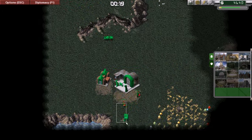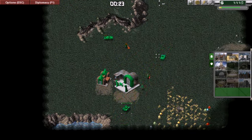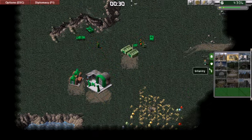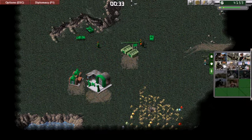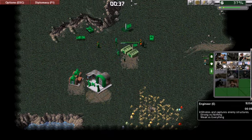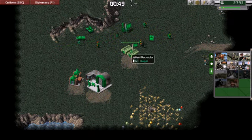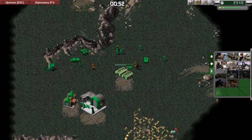First of all we get a few reinforcements and we send them over here for our defense. We have our barracks set up and we need units quickly because the enemy is quite relentless and will not give up easily. You have to have enough firepower to counter its attack.